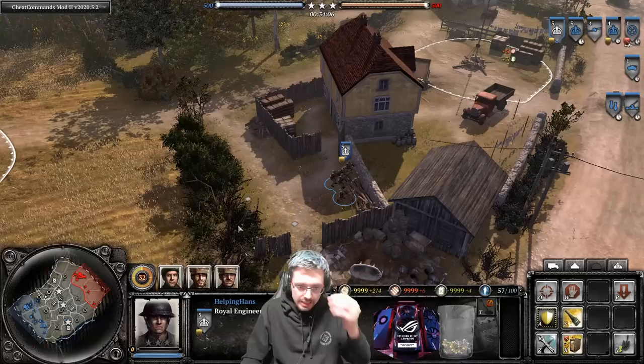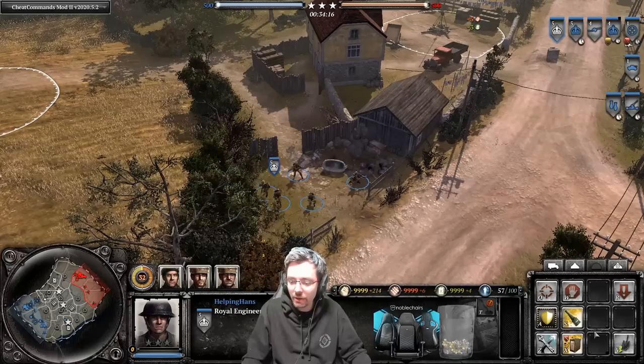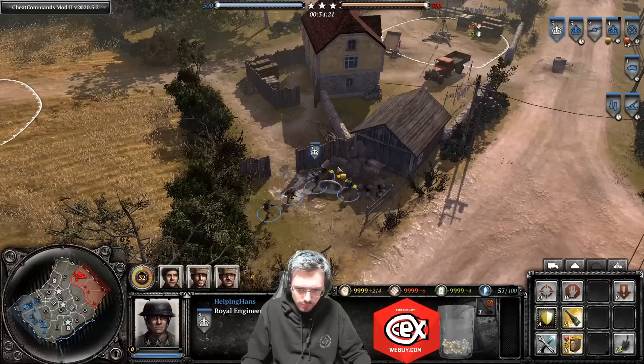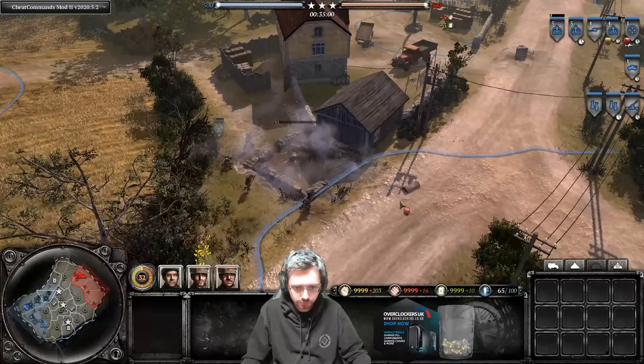This is a very good ability to open up areas. For instance if you want to put a mortar pit somewhere and there's lots of debris in the way, you get the Sapper Squad, use the explosive ability to clear all that debris, and now you can build the mortar pit there because you've opened that area up.